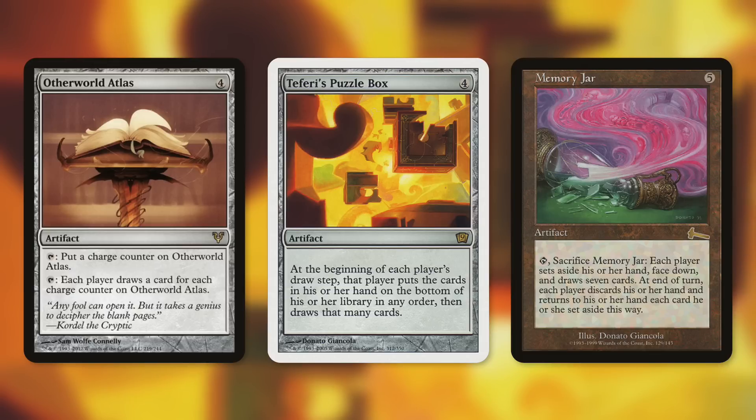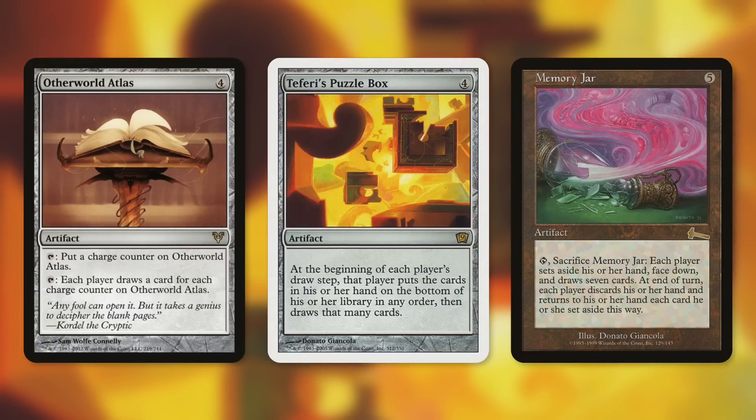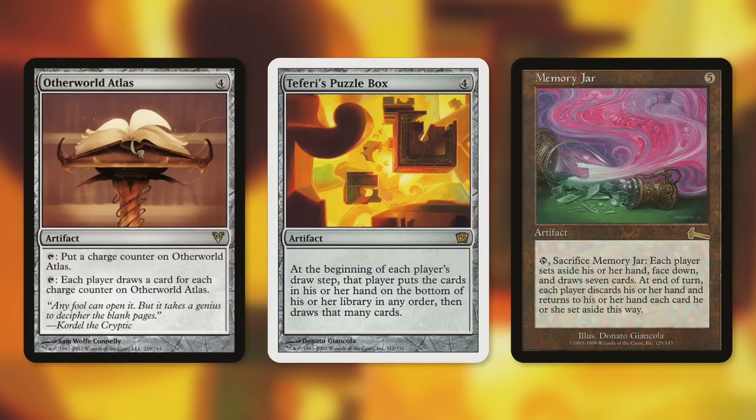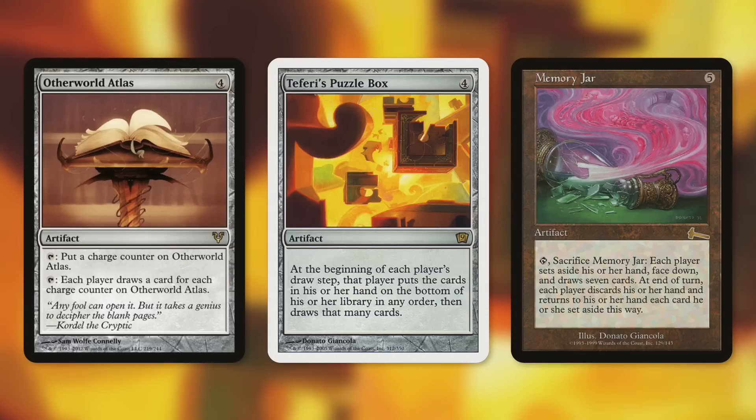Memory Jar is the expensive card here — around 44 dollars and on the reserve list, so it will only get more expensive. Tap, sacrifice Memory Jar: each player sets aside their hand face down, then draws seven cards. At end of turn, players discard and return the exiled cards. So you gain 14 life, your opponents lose 14 life. With Underworld Dreams-type cards in play as well, it's even more punishing.